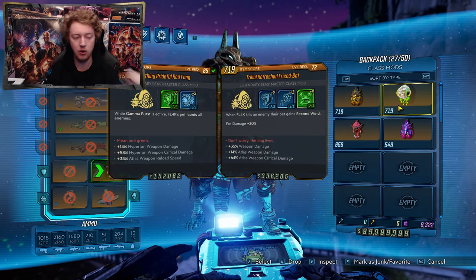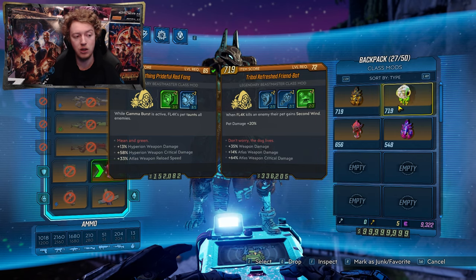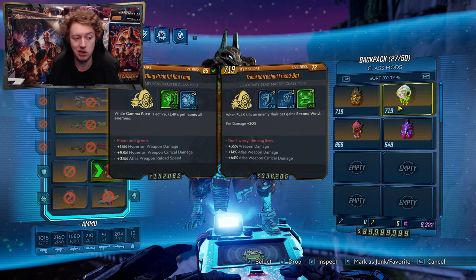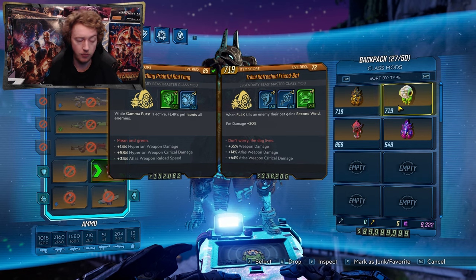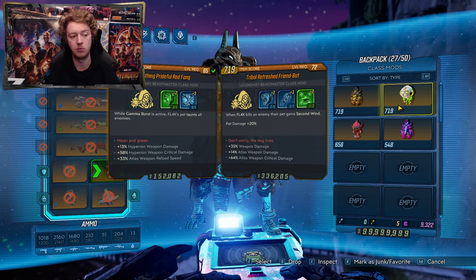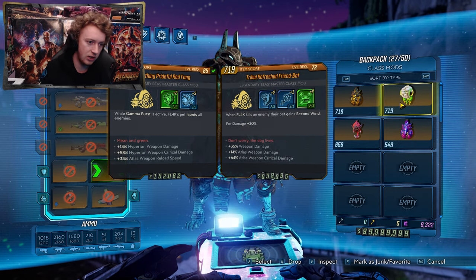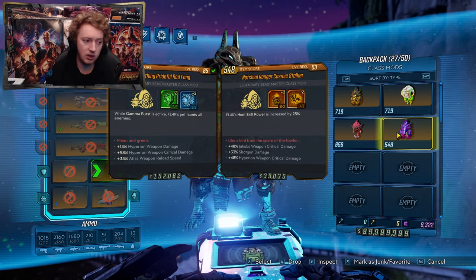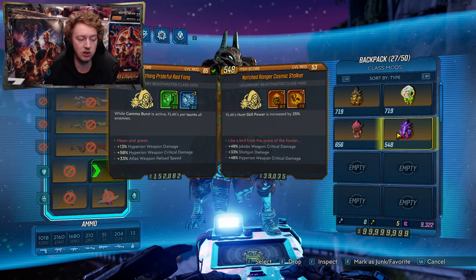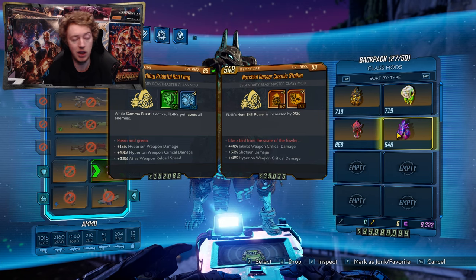For bossing situations I use a Dead Eye, because when enemies are above 75% health, Flak and their pet do an extra 35% damage, which really helps burst enemies down. You can also use Friend Bot — it does buff Flak's pet's damage and if your pet is going down a lot, whenever Flak kills an enemy you'll get them a second wind instantly, or starting a Gamma Burst revives them. The Stalker class mod is also quite nice because it buffs hunt skill effects and duration, which helps both Flak's pet damage and Flak himself.